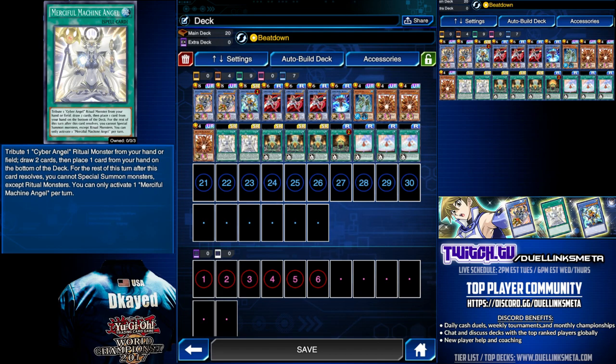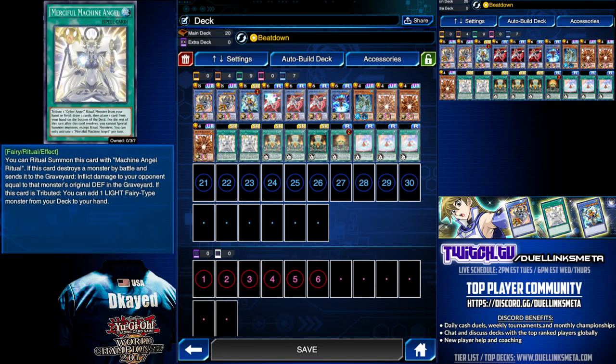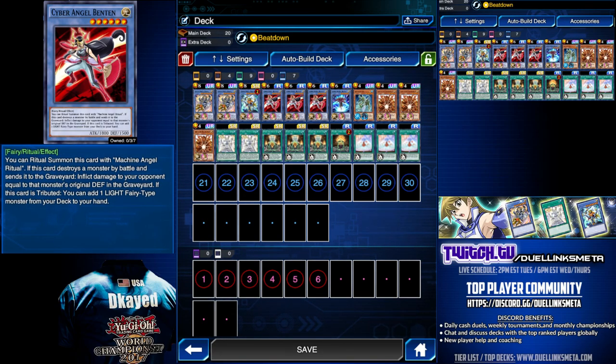The other brand new card is Merciful Machine Angel. Tribute a Cyber Angel, draw 2 cards, then place a card from your hand to the bottom of your deck. You can only use this once per turn. This is great for adding consistency for Cyber Angels. What you're going to want to do is tribute your Ben 10, draw 2, then Ben 10 will activate to search your deck for a Light Fairy.